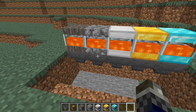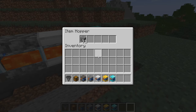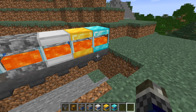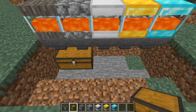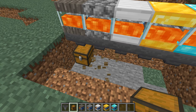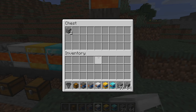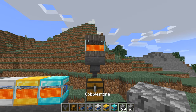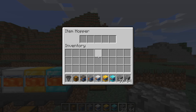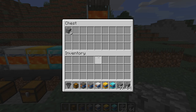There are wood, cobblestone, iron, gold, and diamond versions of the generator, each crafted with a base block material of that type, along with glass and a bucket of lava and a water bucket. This mod is really nice because the block has a custom model, takes up less space than a manual cobblestone generator, and is far better for fully AFK-ing the process. You can also connect a hopper to collect the cobblestone produced.